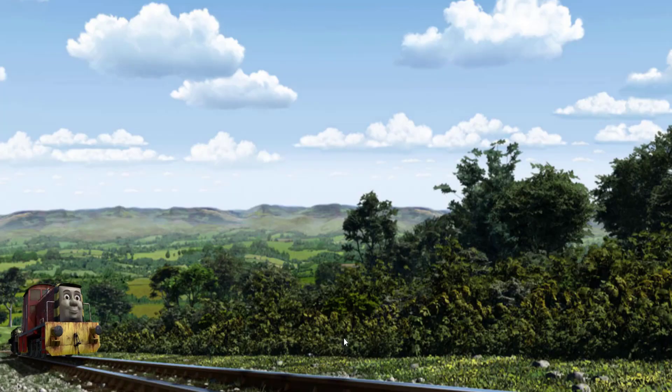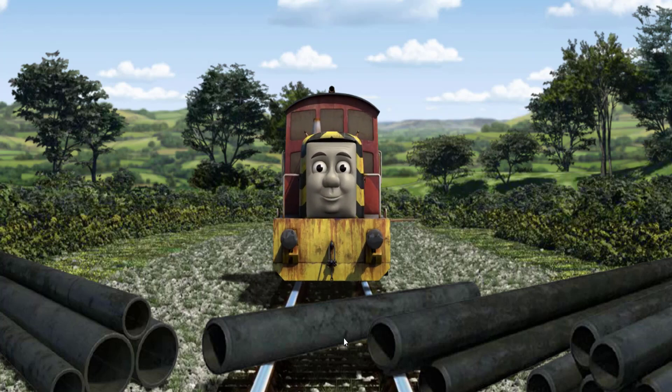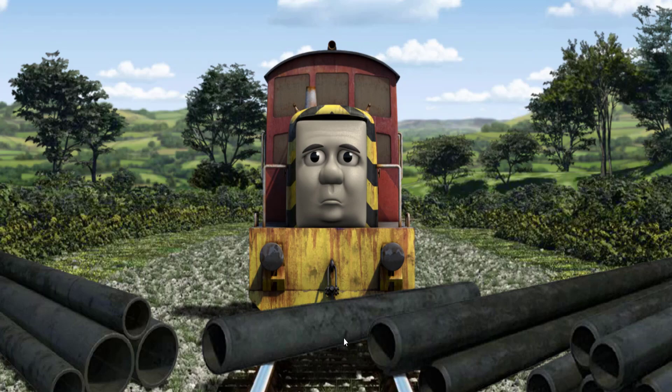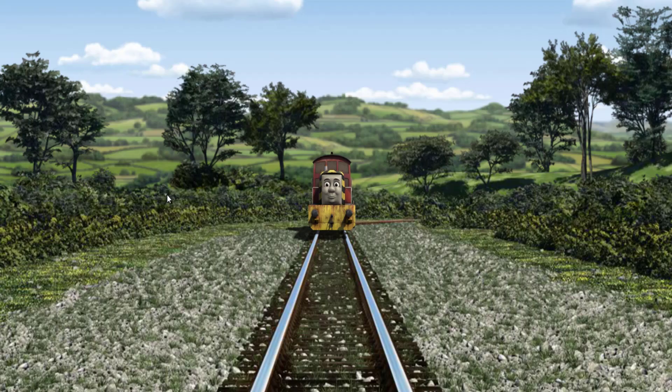Salty went through the countryside. Suddenly, Salty had to stop. He needed to go a different way. Find the track that goes nearest to the shortest hedge.